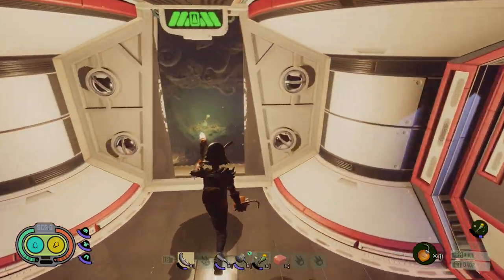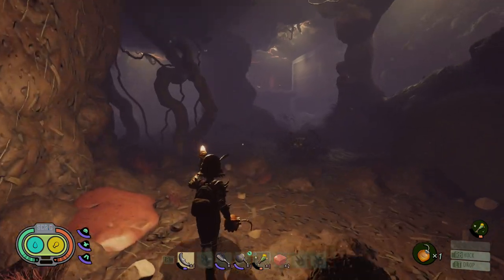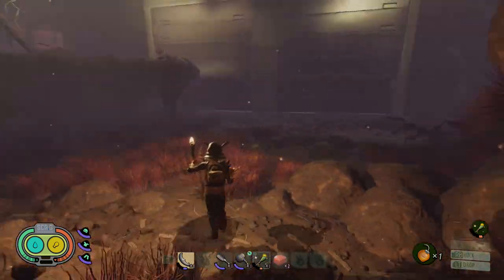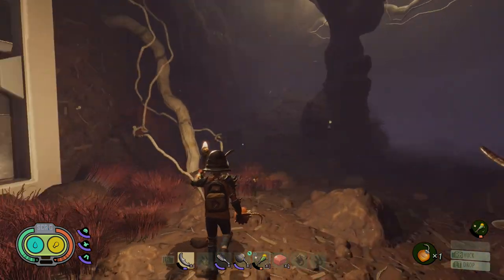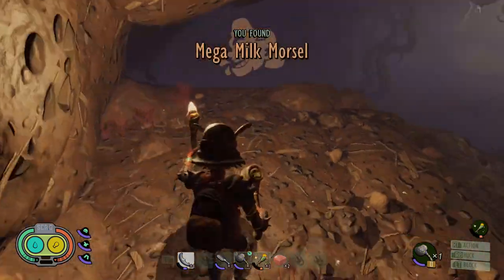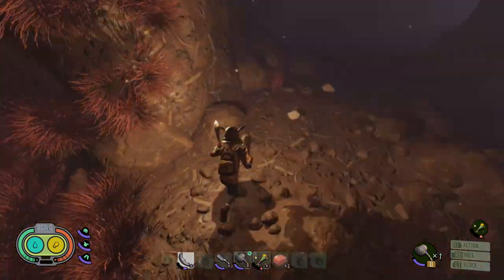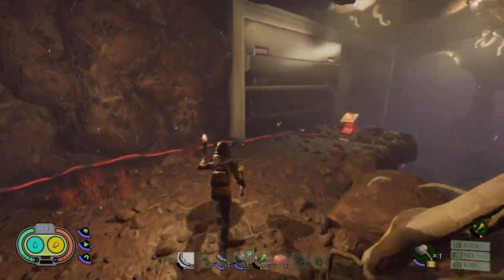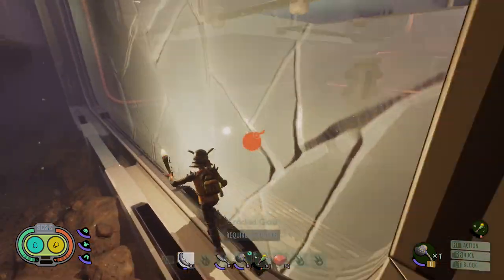This leads us even deeper. More tunnels — wasn't expecting another one. This is filled with enemies, so be very careful. Lots of black soldier ants — you're going to need your whole crew, lots of armor and weapons to get through here. There's a great big massive metal door. There's a golden nugget up here and a mega milk molar. We need to work out how to open this doorway. Press the button — it's opened up fully.